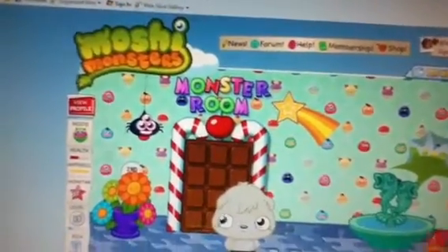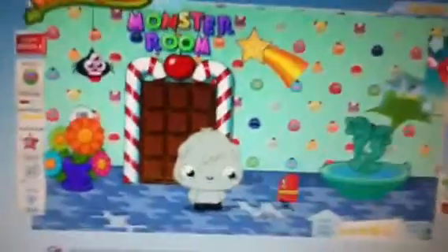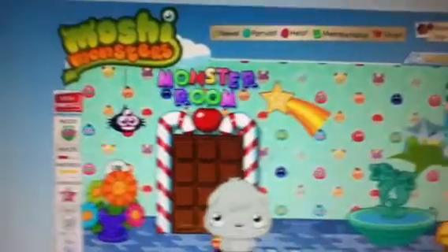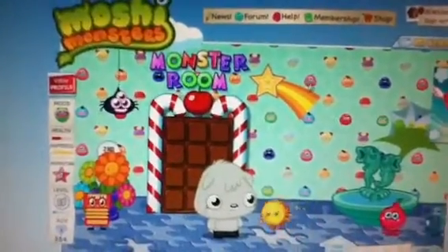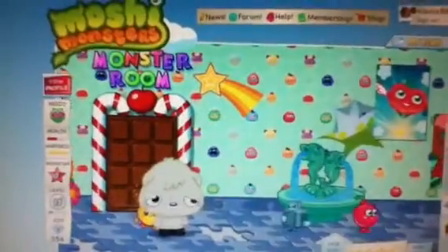Here is the Gomp Wallpaper and Puzzle Wall floor thing. I've got a Chocolate Door, Monster Room. And I've got this, which was a code. I've got this here, I don't know where that came from. I've got a fountain.